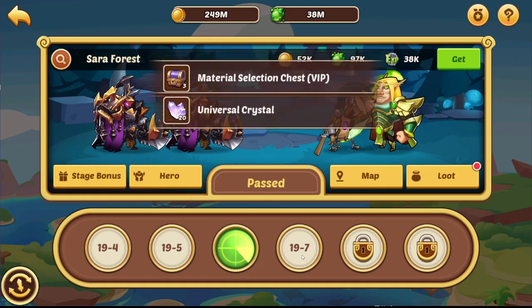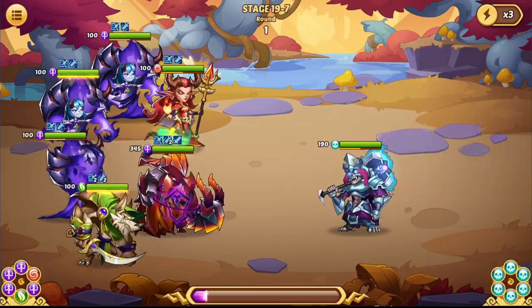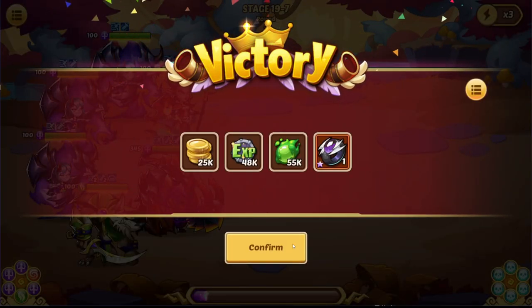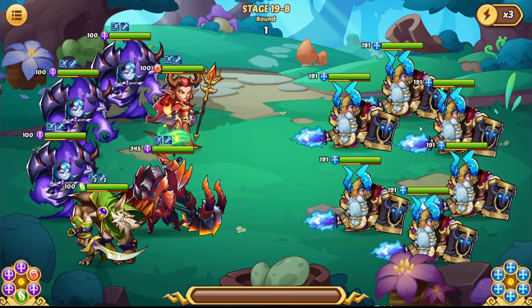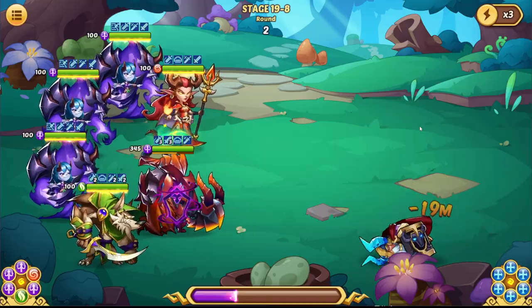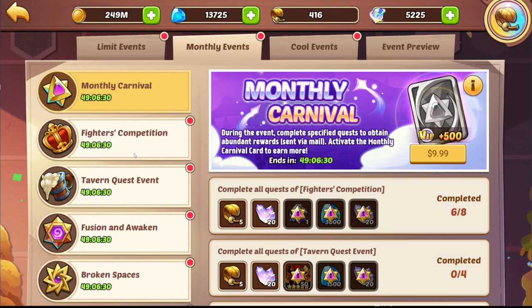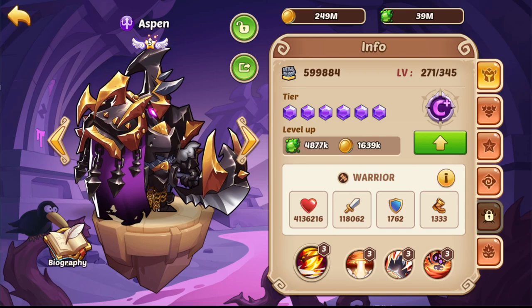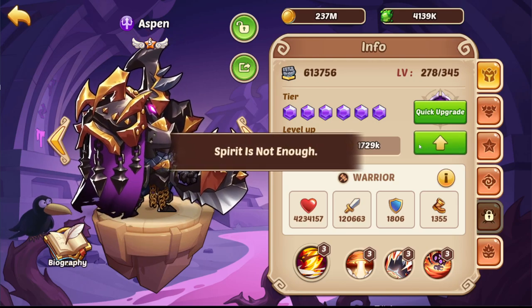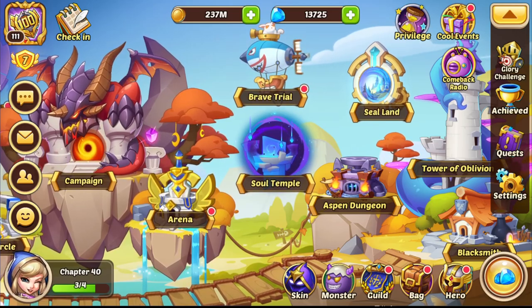I think I absolutely forgot about the Sky Labyrinth so we definitely have to go in there. Also, I forgot to do Broken Spaces with the second Aspen last time. Even though the second Aspen doesn't fully perform like our A+ Aspen, it would still be interesting to show them in there and collect the loot. We still have some time before the monthly reset, though one problem is we don't really have the material to level him up — a little bit is possible but afterwards we run out.